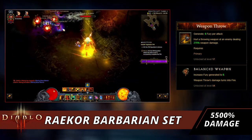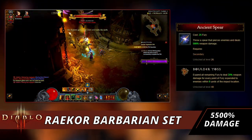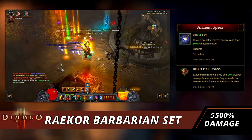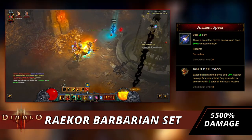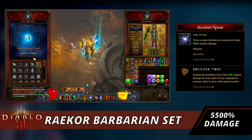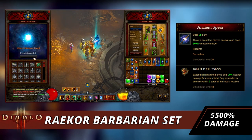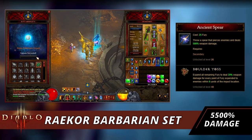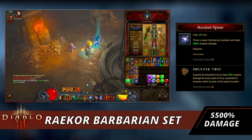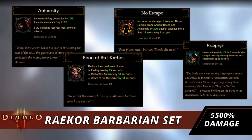For another fury generator I prefer Weapon Throw with the Balanced Weapons rune to increase fury generated to 9, in case I need to back up and build fury when Call of the Ancients and Wrath of the Berserker aren't up. Last but not least, the key to this entire build is Ancient Spear with the Boulder Toss rune — you chuck boulders everywhere, expending all remaining fury and dealing 20% weapon damage per point of fury to enemies within nine yards, with that great shotgun spread effect.